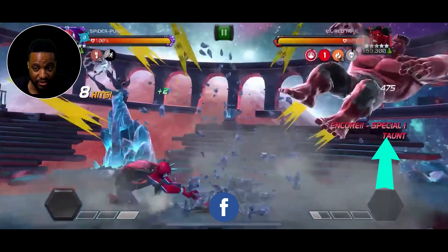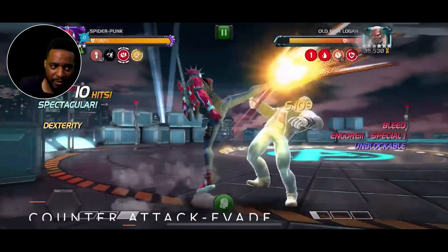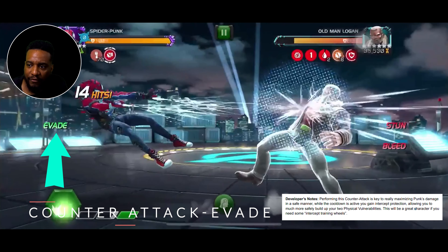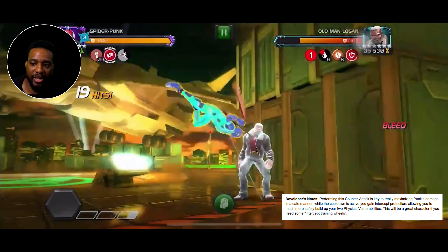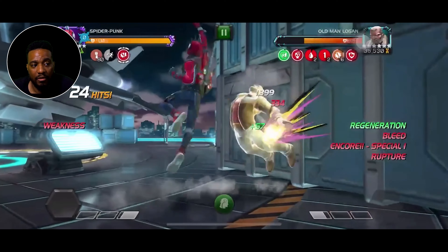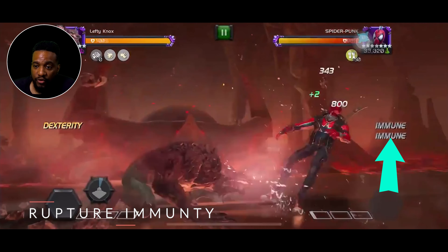When you do have an encore, you can reduce their damage. Let's talk about his counter attack — another one of his strengths. Punk's counter attack evade is incredibly powerful, similar to characters like Elsa Bloodstone and Kate Bishop. This well-timed block is triggered and is incredibly useful, and can deal with threatening unblockable basic attacks. So he's actually pretty decent with unblockables as long as you have the beta.